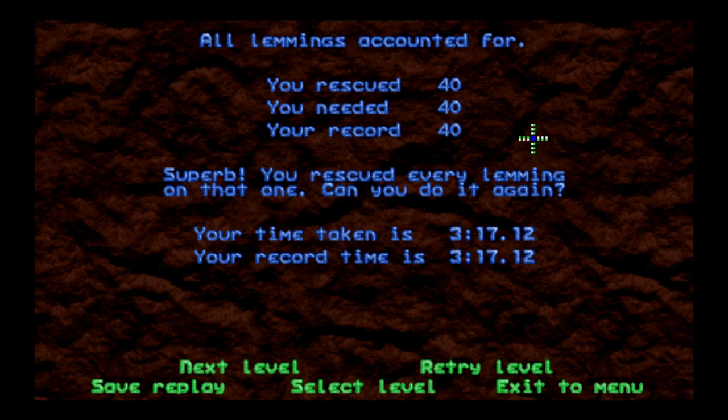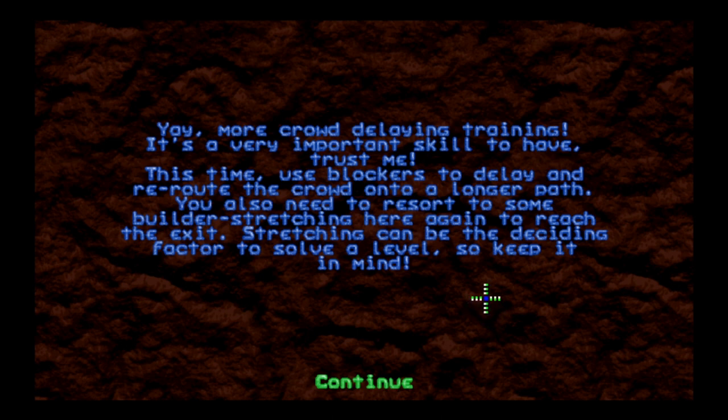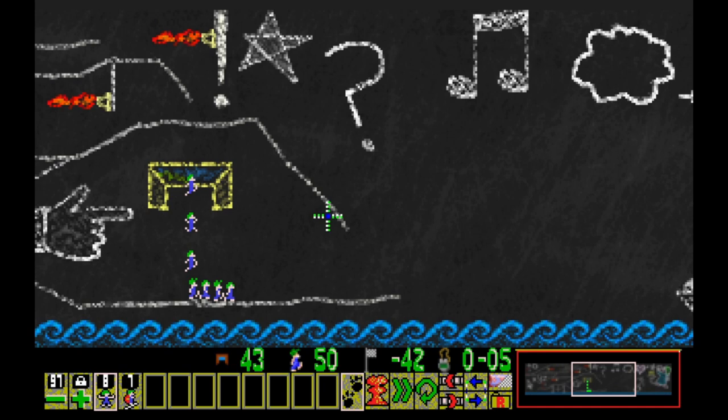Let's take a look at that last level - it's 'Chalk Walk.' I love this tileset so much - I wanted to use it for one of my contest levels but I ended up not. This tileset is absolutely adorable. 50 lemmings, gotta save 42, which makes me think there are going to be eight specific lemming deaths. The tip says: use blockers to delay and reroute the crowd onto a longer path, and you need to resort to some builder stretching to reach the exit.